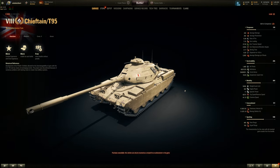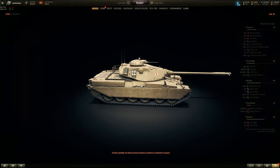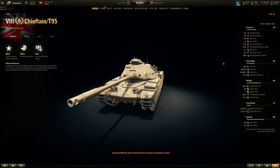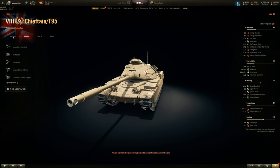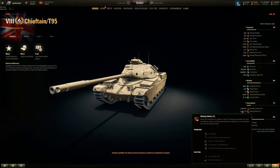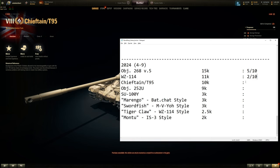The Chieftain/T95 — this comes from recruitment, where you play with a friend, but it has outdated penetration, outdated alpha, and average DPM. Armor-wise it has a T95 turret with a Chieftain-esque hull design — not crazy engine power, mediocre top speed, average view range and camo. Why is this thing 10,000 bonds? I would rather play the IS-5, or even the KV4 Kraslovsky, than this. This is a 3.5 out of 10.